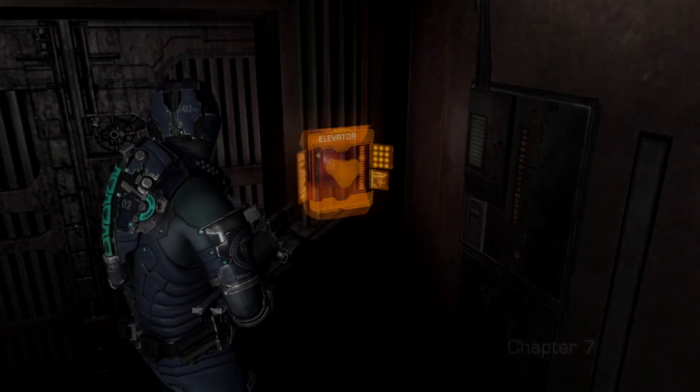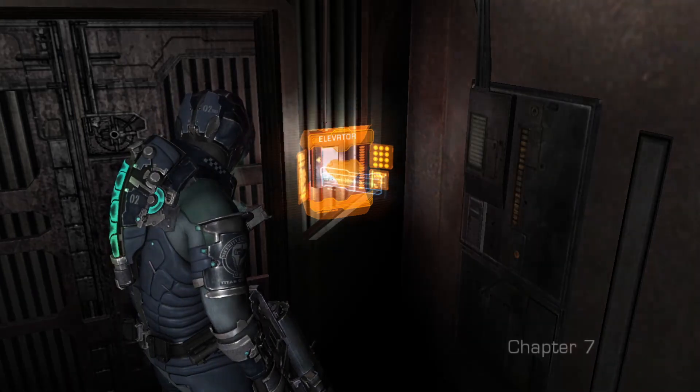Hello there everybody, this is Alex from HeartCroingGuide, speaking of my guide for Dead Space 2 on Zealot difficulty. Today we are doing Chapter 7 entitled, Power from the Sun.